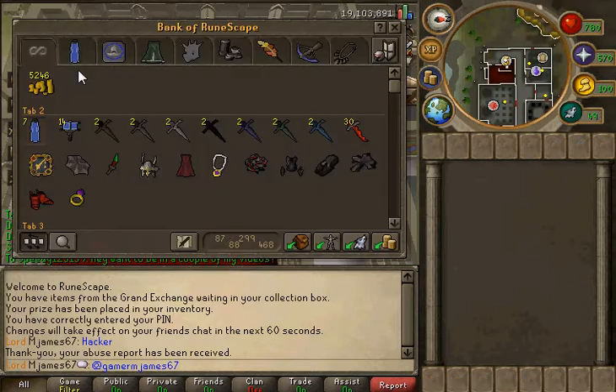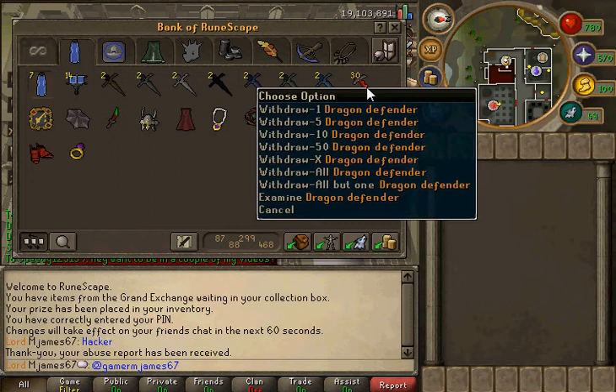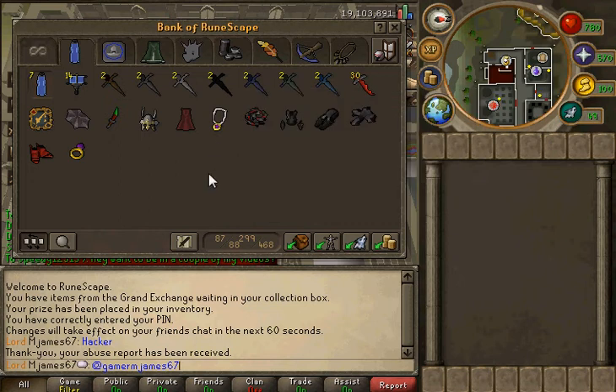Okay so I'm like extremely low on cash right now, but I'm not worried. I have 30 dragon defenders now — I've been working my ass off with this, it's just been insane. I was only at like 16 yesterday, but then I decided to no-life it and I got all the way up to 30.